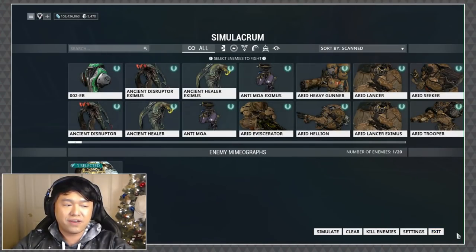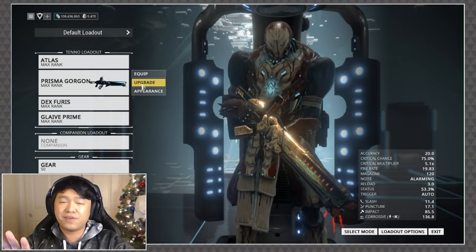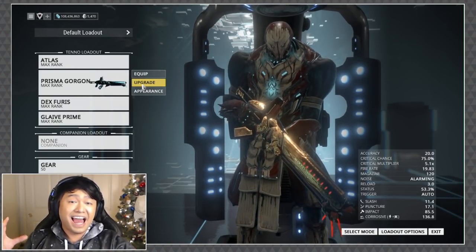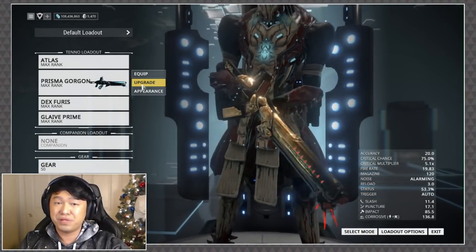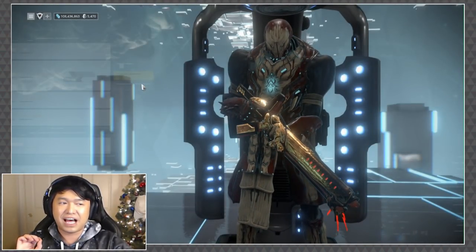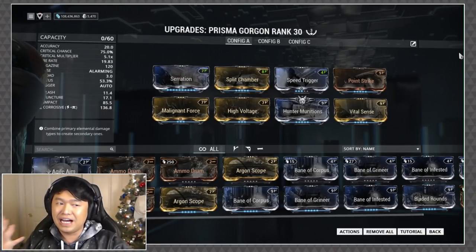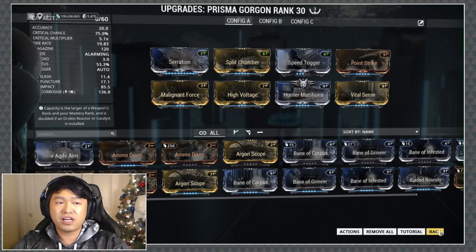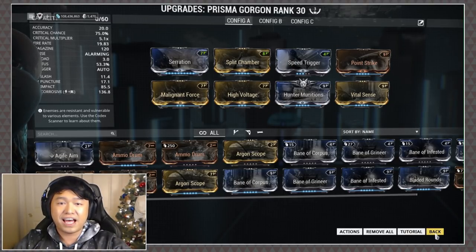For those of you who don't know my history with the Prismagorgon, I did not like it very much. A quick disclaimer: there are some weapons here I didn't really see much potential in previously, so the builds are not 100% complete — not completely maxed out — but you can see exactly how much they've improved. We are going to run the Prismagorgon with Hunter's Munitions because it did get a buff to its critical chance; it's now got as much crit as the Soma.